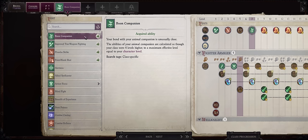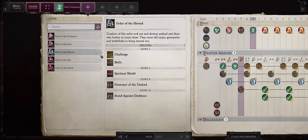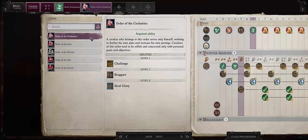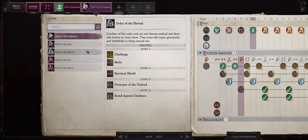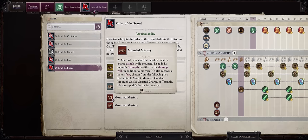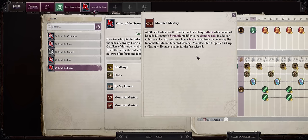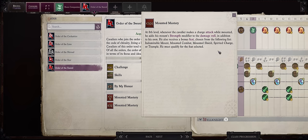For his first feat at level 7, Boon Companion is a must, since he does have 6 levels in a non-path-giving class. For your Cavalier Order, the problem with Cockatrice is that the very good Still Glory ability will not stack without flank, so it's kind of a bummer. I'd rather go with Order of the Sword. The By My Honor ability is kind of useless, but Mounted Mastery is very powerful — whenever you make a charge attack while mounted, your horse's Strength modifier will be added to your damage rolls. Horses can achieve super high Strength, definitely close to 50 at endgame, meaning something like plus 20 extra damage whenever you charge. Plus you also get a mounted combat feat for free.